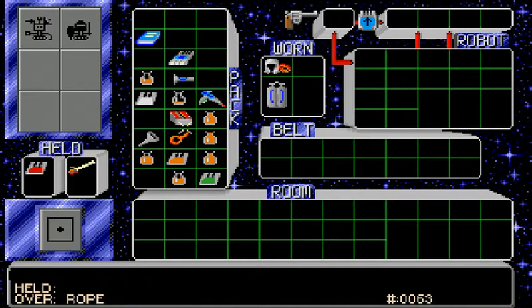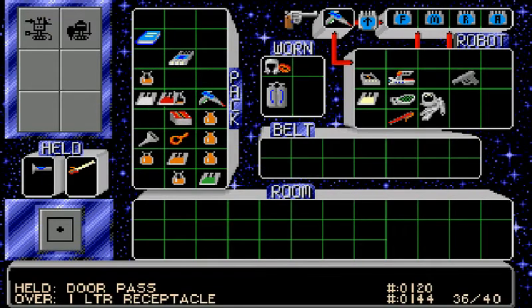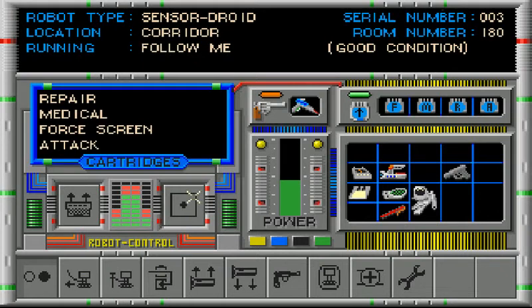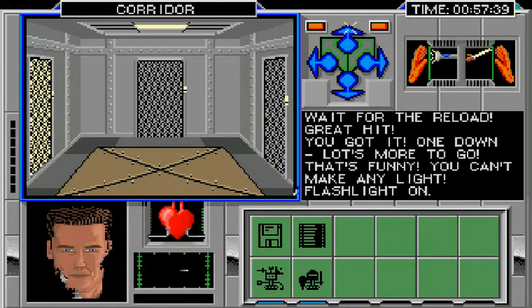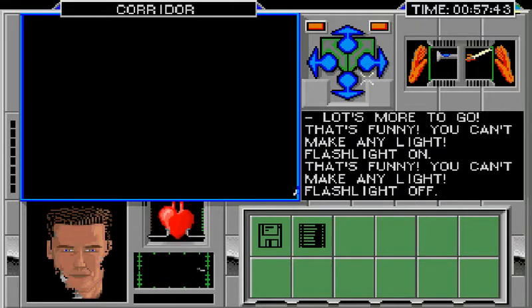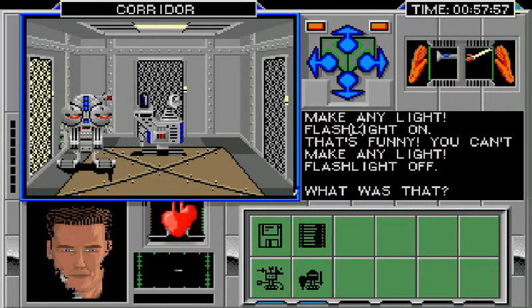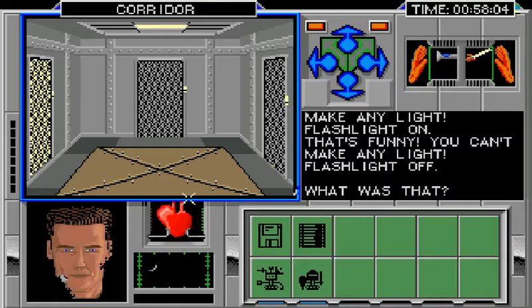Why are the robots standing there? Who's got the flashlight? Robots, don't just stand around — you look cool, but follow me. I can't make any light and it's making me nervous. Oh god, what was that? I'm disoriented. Whoa, that was scary. These robots for some reason seem to leave the room when I go in there.